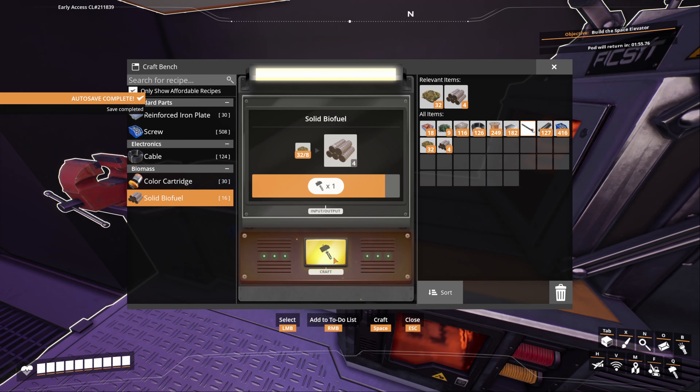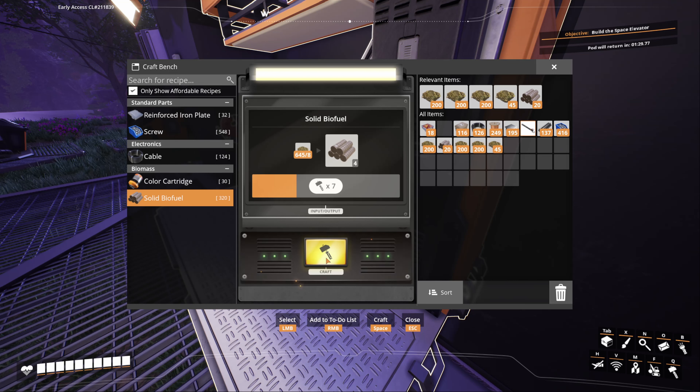I don't know what the ratios are but solid biofuel pellets last significantly longer than just normal biomass. I'll actually set up a constructor to take the biomass I make and turn it into biofuel. Right now I have this constructor turning things into biomass. If I remove this and build another constructor I can technically move this biomass into biofuel. I have five different machines, so I'll craft up to about a hundred biofuel pellets and then set up a constructor to craft the remaining amount.